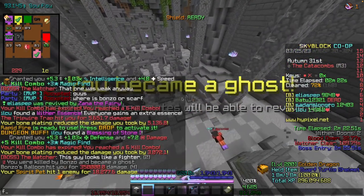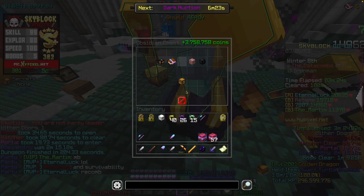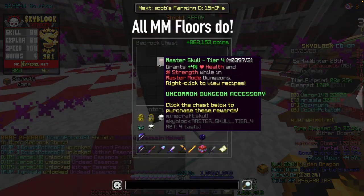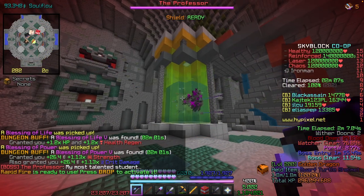M3 is also a great floor to start since you only need S rank, so there's a lot of room for mistakes — don't be scared. The only thing you should be scared about though is your bank account, because with all the recombs, all the stars, and all the skulls, this floor eats up millions.